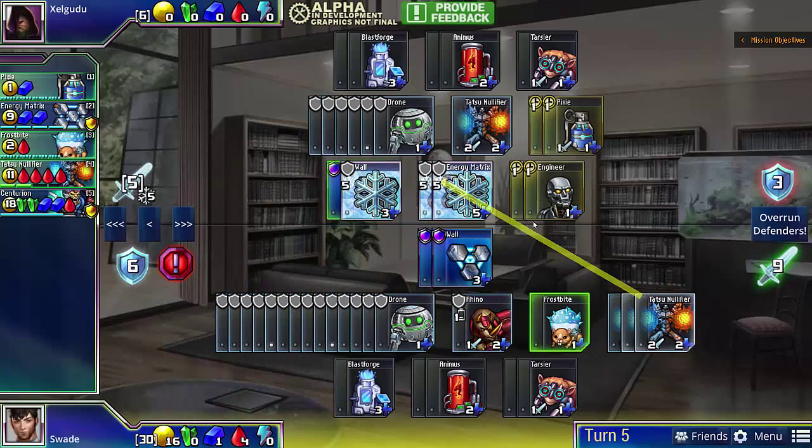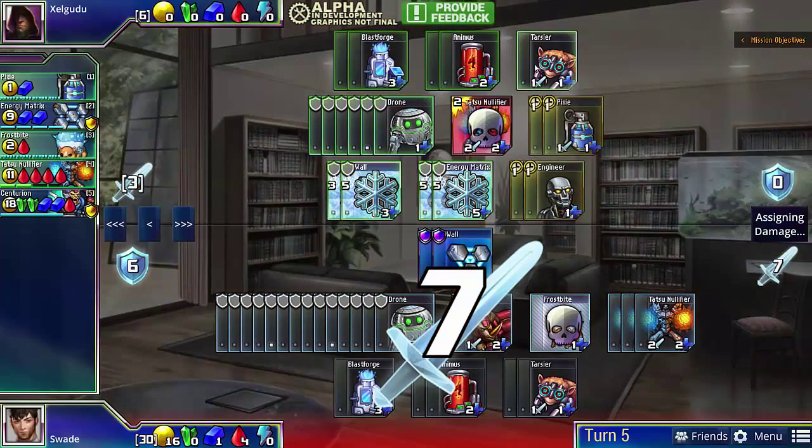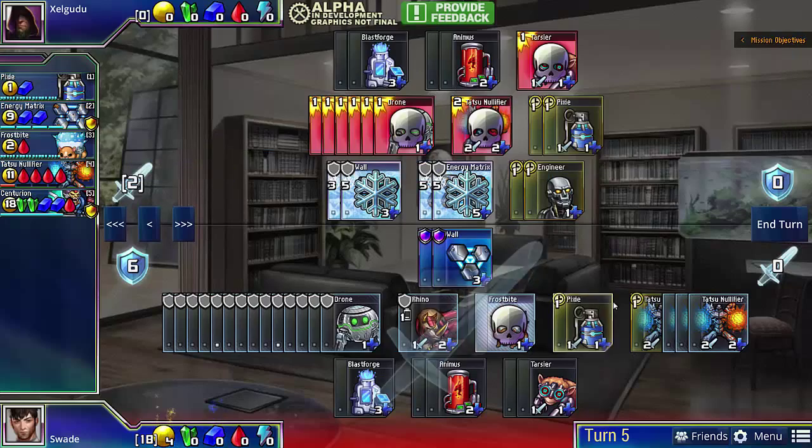And on this turn, once again, we can just freeze all of our opponent's defense, kill his Tatsu, kill his Tarsier, and then the rest of his Drones, and buy our third Tatsu.